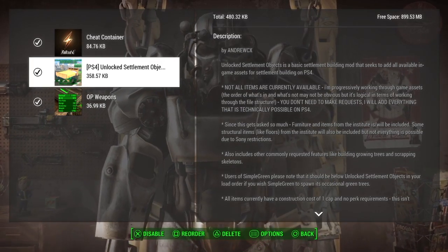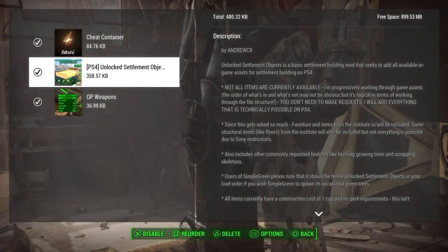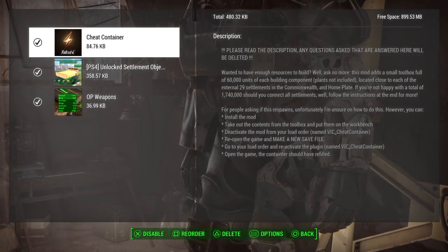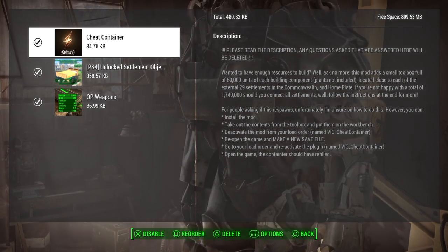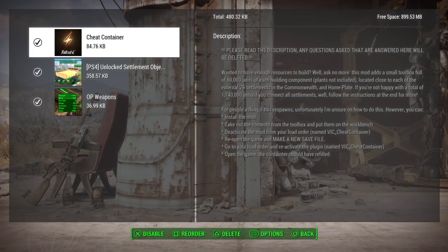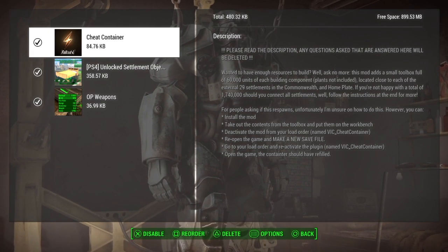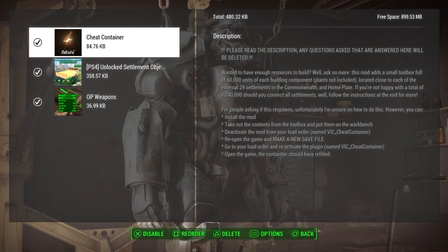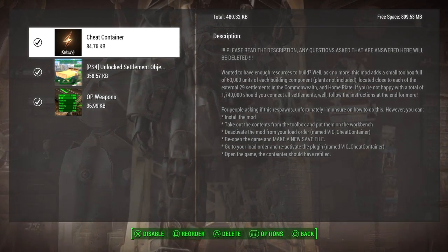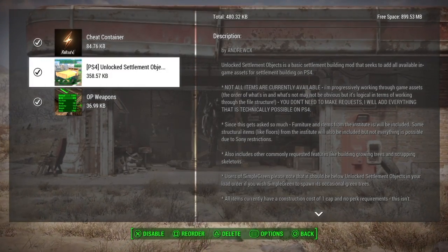You can come back and disable or delete the mod anytime if you find it doesn't work. So far I've used the cheat container — it works pretty good. It's simply a little red toolbox placed beside every workshop at all the settlements. I'm not sure if it includes DLC settlements, but it is on all the settlements in the base game. It has 60,000 units of every main essential item that you need.